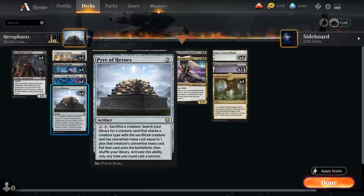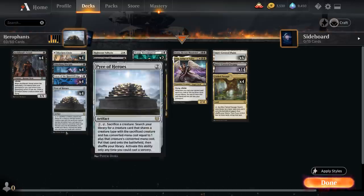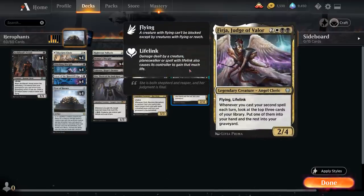The two-mana rare artifact from Kaldheim lets us sacrifice a creature by paying two mana and tapping the Pyre, and then we get to search our library for a creature card that shares a creature type with the sacrificed creature and has converted mana cost equal to one plus that creature's converted mana cost, and then we get to put that card straight onto the battlefield. Our deck has plenty of creatures with beneficial enter-the-battlefield abilities, so they provide value when they come into play, and then we don't mind sacrificing them to our Pyre, moving up the chain to eventually end up with our five-drops Drana, the Last Bloodsheath and our Judge of Valor.